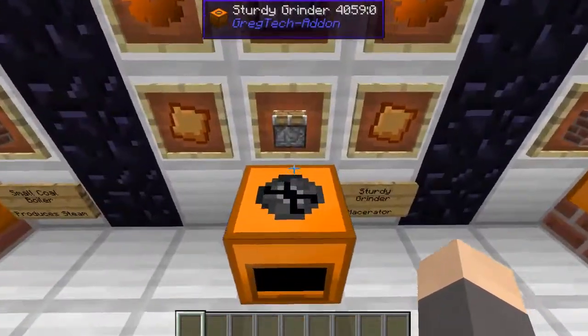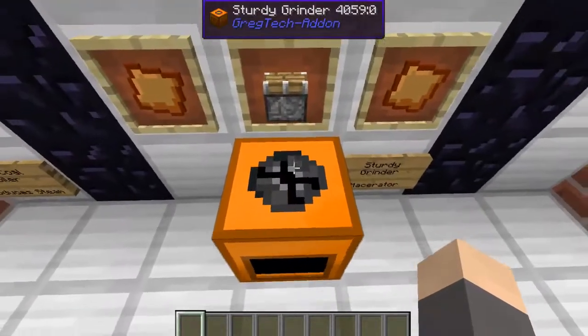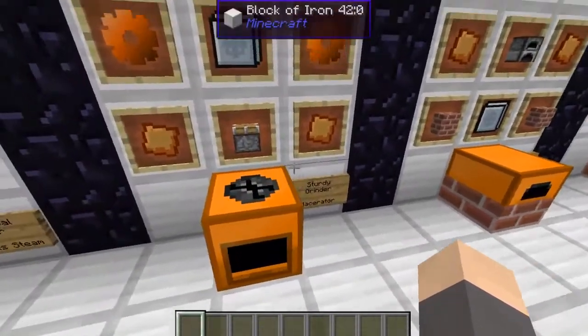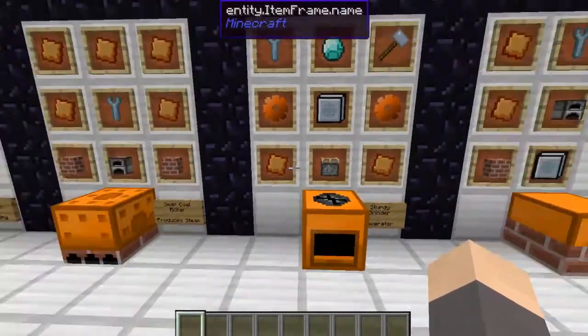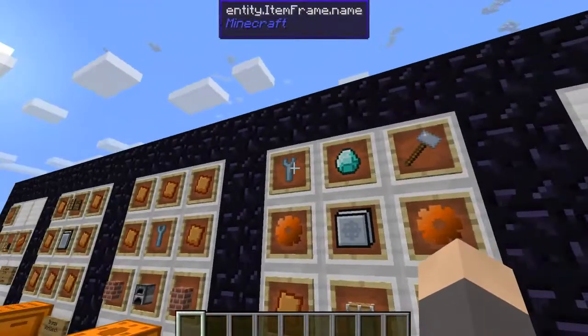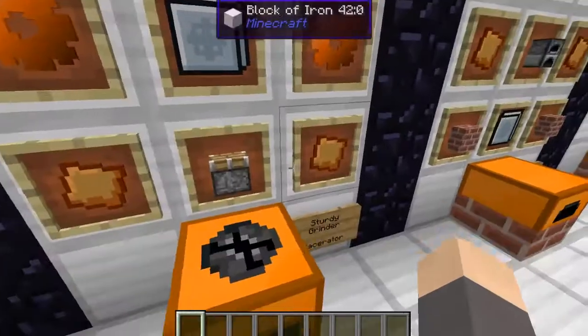The sturdy grinder is a lot like the macerator from IC2 — in fact it's the exact same thing. It takes 2 bronze plates, 2 bronze gears, 1 basic tier machine hull, 1 piston, 1 diamond, and a wrench and a hammer to put it together.